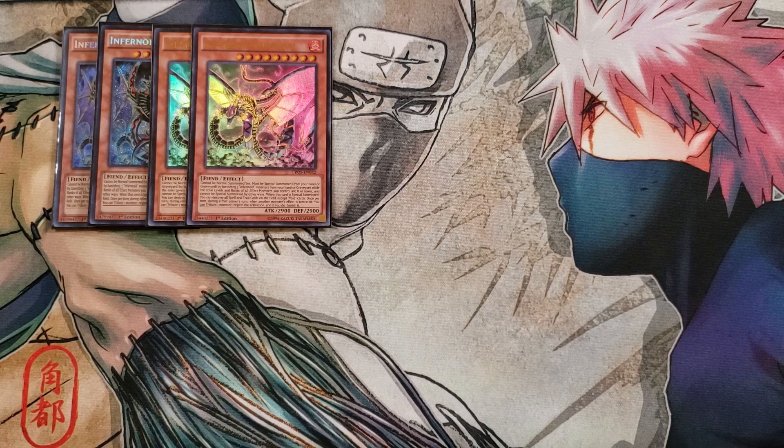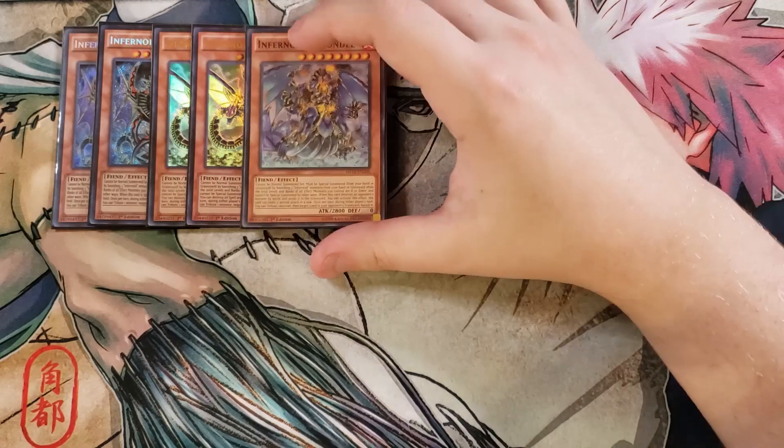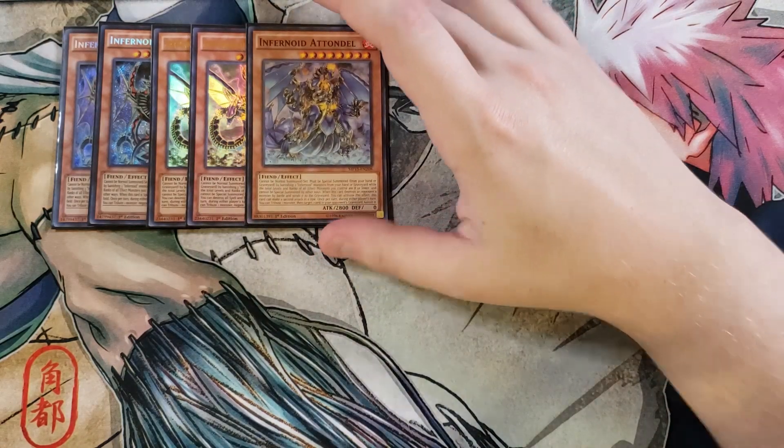Deviati is similar to Anunku, but on summon it can pop all spells or traps on the field except void spells or traps. When a monster effect is activated, you tribute one monster to negate the activation and banish it, which is insanely good. We then play a single copy of Ontadel — Ontadel only requires banishing two Infernoid monsters to special summon while you have less than eight levels on the field.